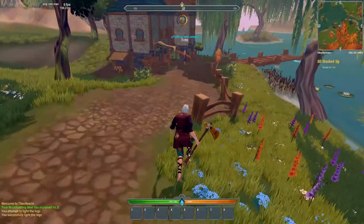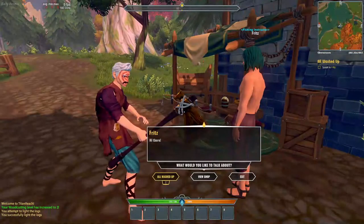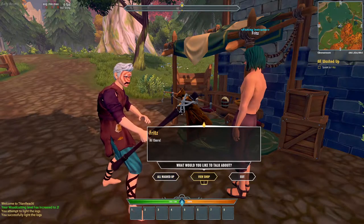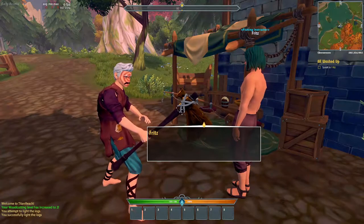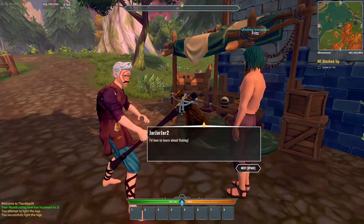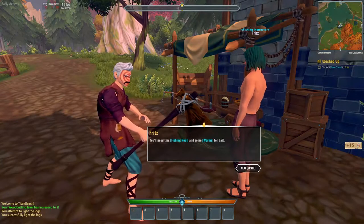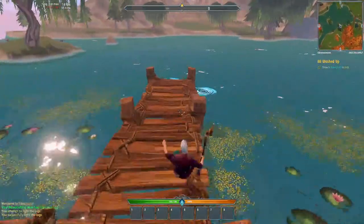We'll come over to Fritz — experiencing a bit of framerate, but it should pick up. We'll talk to Fritz, the shirtless man. If you didn't want to do the quest you can press D to cycle through different options and A to go backwards, so if you just wanted to go to the shop that's fine. But we are doing the tutorial, so we'll do 'All Washed Up.' Fritz teaches us about fishing and gives us a fishing rod and worms. We need to catch five chub.